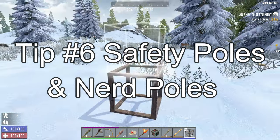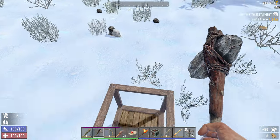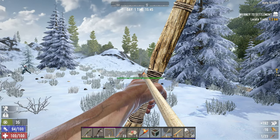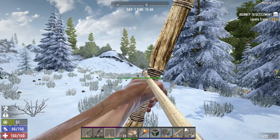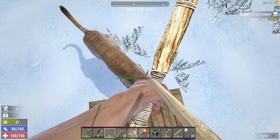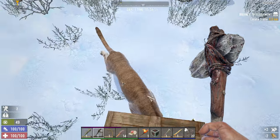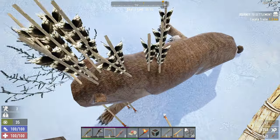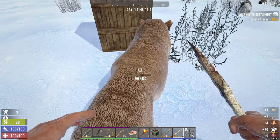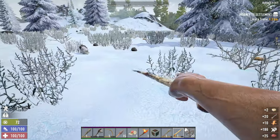Let's talk about safety poles and nerd poles. A safety pole is just two blocks underneath you that get you up off the ground where things can't reach you. The only thing I know of that can definitely reach you on a safety pole is a bear, so if you're hunting bears, go with three blocks high instead. Once you're up here, you can pull your enemy — be it a lumberjack or a cougar — and safely shoot it with your bow. If the block's about to break, just repair it. This technique also works really well on insane nightmare difficulty — just hopping up on a couple of frame blocks will get you out of the range of the zombies and let you slap them in the head.